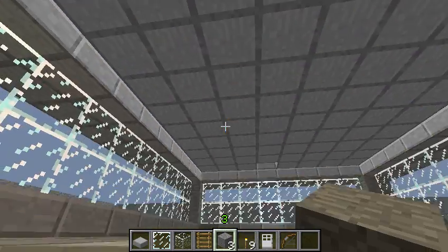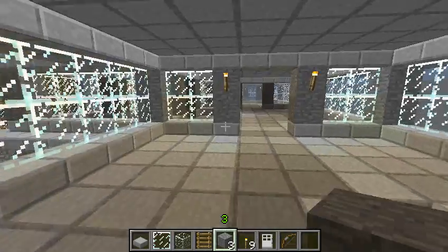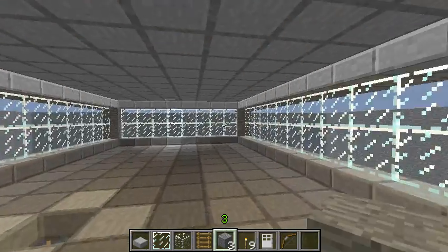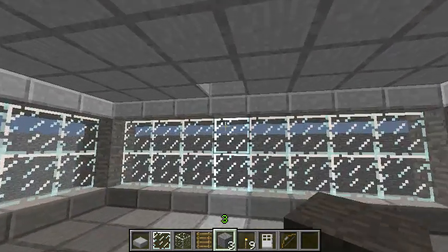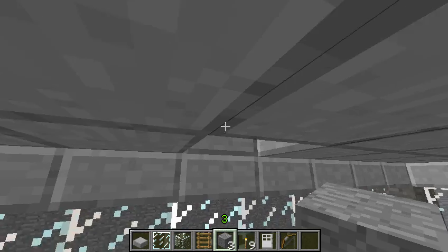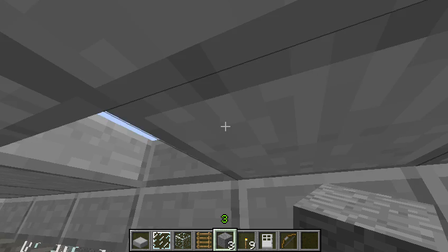Let's go up the ladder. You can see I can run back to that place and go back up here — double tap on the space bar to get up there.